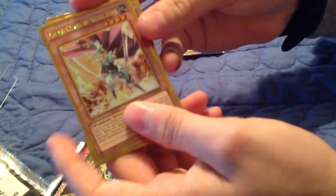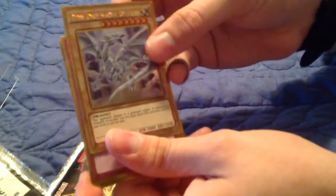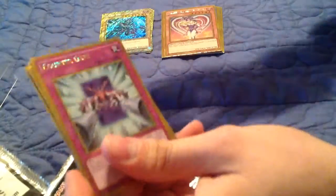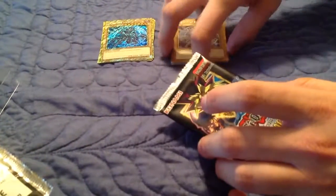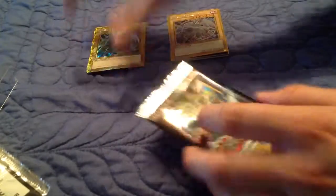Counter Gate. Another Dark Magician. Celtic Guard of Noble Arms. Dark Garnix. The Cubic Beast. And the Blue Eyes White Dragon! Those are going in there. By the way, this pile is just stuff that's valuable to me. This is the Secret Rares.